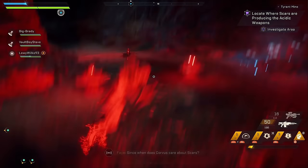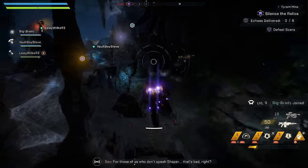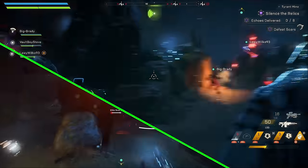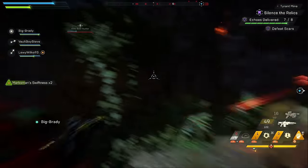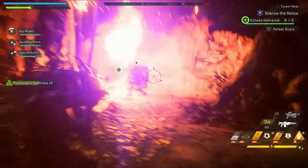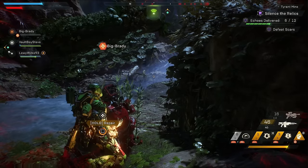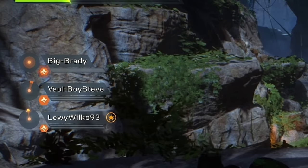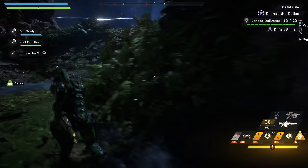As soon as we started, we took some damage from some measly mines, giving us some insight of what we were in for. The first objective was simple — gather eight echoes — but it didn't mean it was going to be easy. After a hell of a lot of shooting, dodging, and reviving, we finally collected all the echoes and moved on to the next stage.